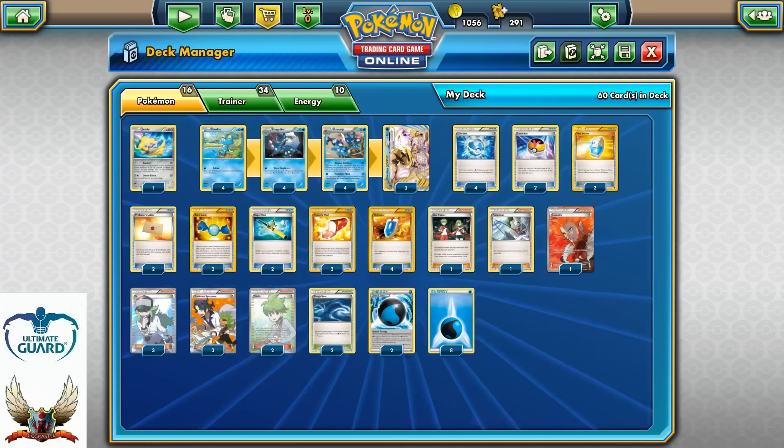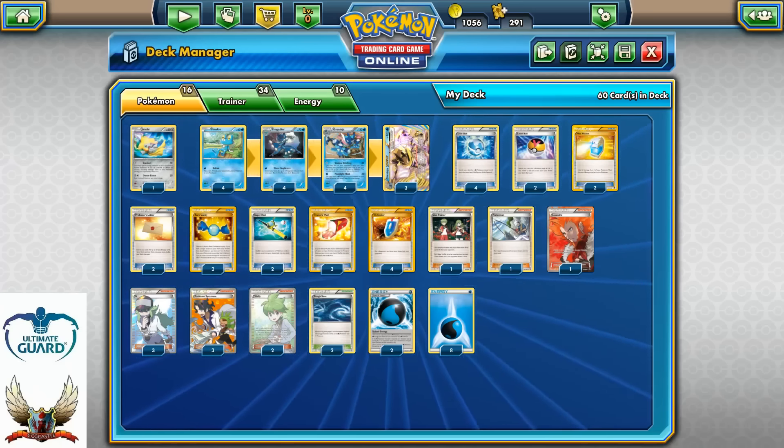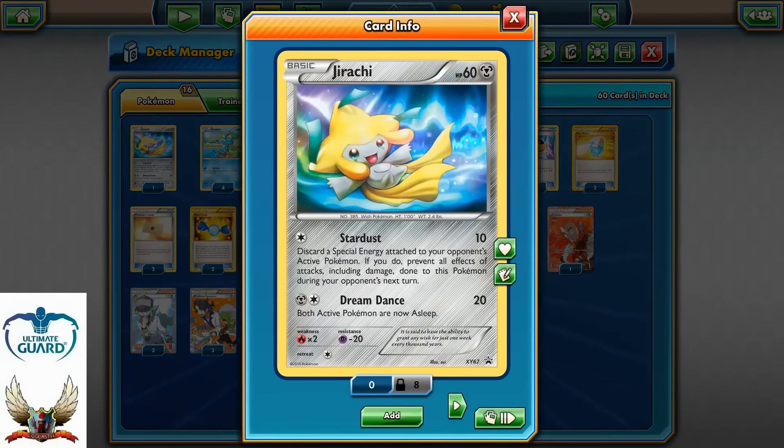As you can see right here, it's pretty much a standard 4-4-4-3 line of Greninja. One tech is a Jirachi with the Stardust ability, so you can base it — this card has special energy attached to one of your opponent's Pokémon — and then Jirachi can simply attack, which means you can buy a turn.